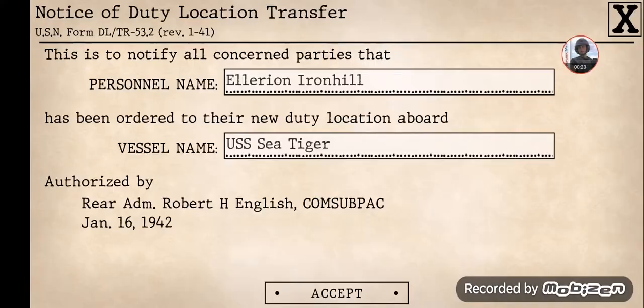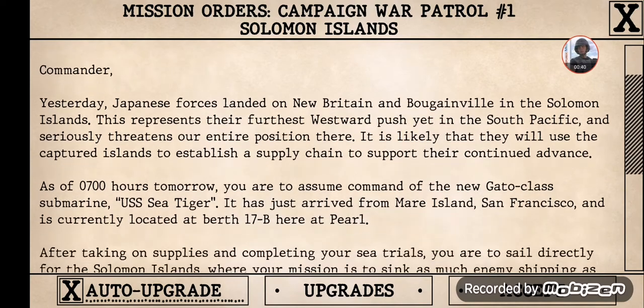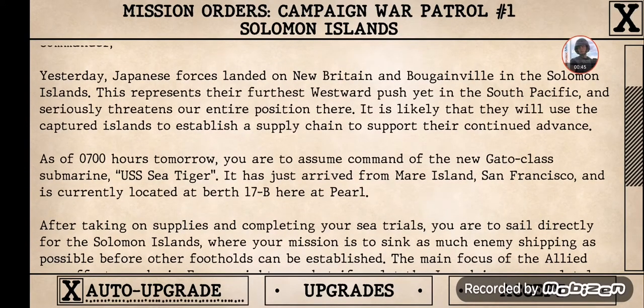Here is the initial set of orders. Yesterday, Japanese forces landed on New Britain and Bougainville in the Solomon Islands. This represents their furthest westward push yet in the South Pacific and seriously threatens our entire position there. It is likely that they will use the captured islands to establish a supply chain to support their continued advance. As of 0700 hours tomorrow, you are to assume command of the new Gato-class submarine, the USS Sea Tiger. It has just arrived from Mare Island, San Francisco, and is currently located at Berth 17B here at Pearl Harbor.